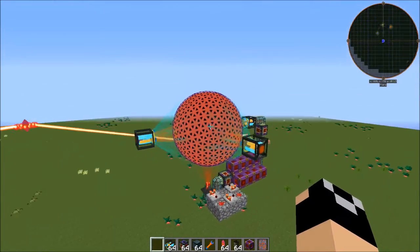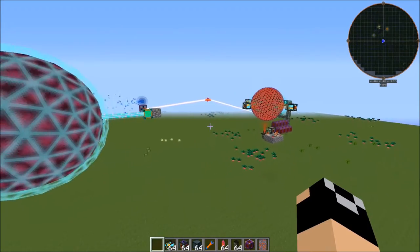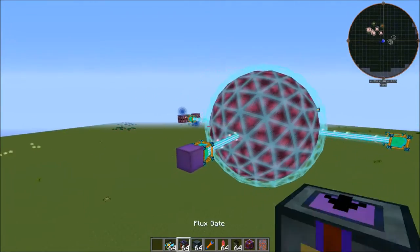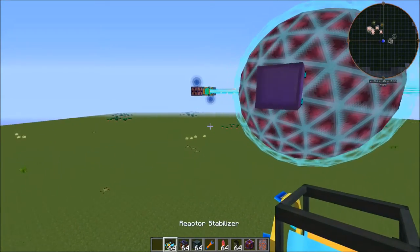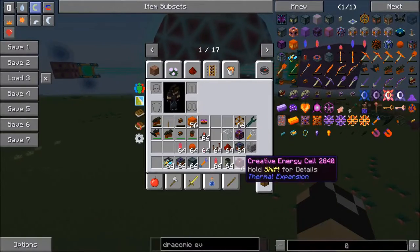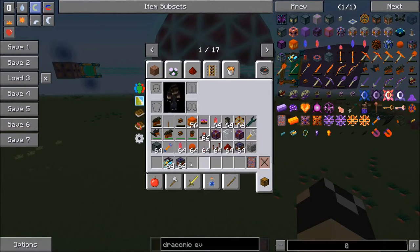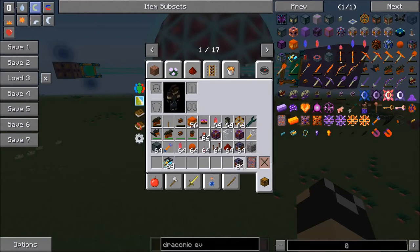I've already set one up here and I've been playing with it, which we'll cover in a minute. But we will set up our own to start with. We're going to cover the energy relays here in a second, and that's how we're going to actually use the reactor — through the energy relays.